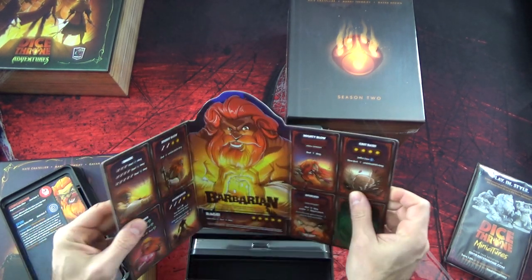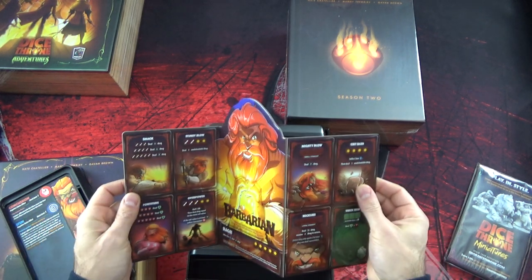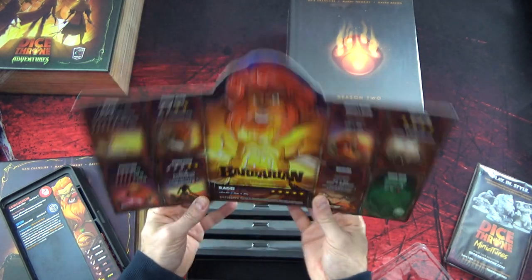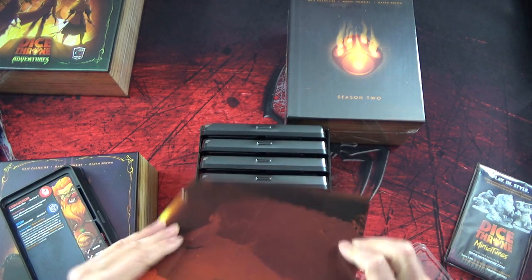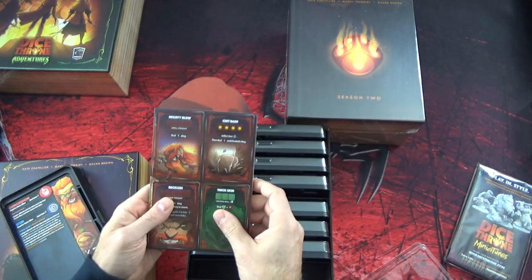C'est un peu spécial le paravent, parce qu'il ne se plie pas de la même façon dans les deux sens. C'est très spécial. C'est pas vraiment un paravent en fait, c'est que c'est plié comme ça. C'est bien pour le rangement, je ne suis pas sûr que c'est plié en utilisation, parce que je ne pourrais pas le tordre de l'autre côté. C'est bizarre, mais bon, peut-être qu'on a besoin de quelque chose.